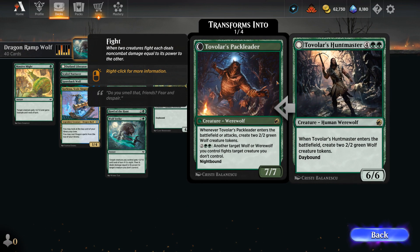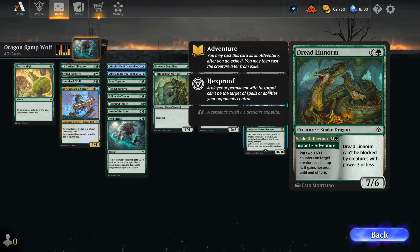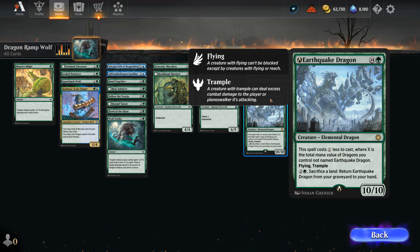We've got Emerald Dragon. And Tovalor's Huntmaster is one of our two rares, and this card is amazing. A 6-6, that when it enters, makes a pair of Wolf Tokens, and if it ever transforms to Knight, it can make Wolf Tokens when attacking, and use the 4 mana ability to have our wolves fight opposing creatures. And then Dread Linarm, another powerful Snake Dragon, that can be adventured to put counters on a creature and give Hexproof until end of turn, and then a 7-6 that's hard to block. And finally Earthquake Dragon is the other rare, so we've got some very exciting green rares here. A 10-10 Flying Trampler, that gets a very big discount if we control a dragon, so we can potentially pair this with the other dragons we've opened. And then our mana base has a nice bit of mana fixing with double Thornwood Falls, and we've got a couple gates as well for additional card advantage.